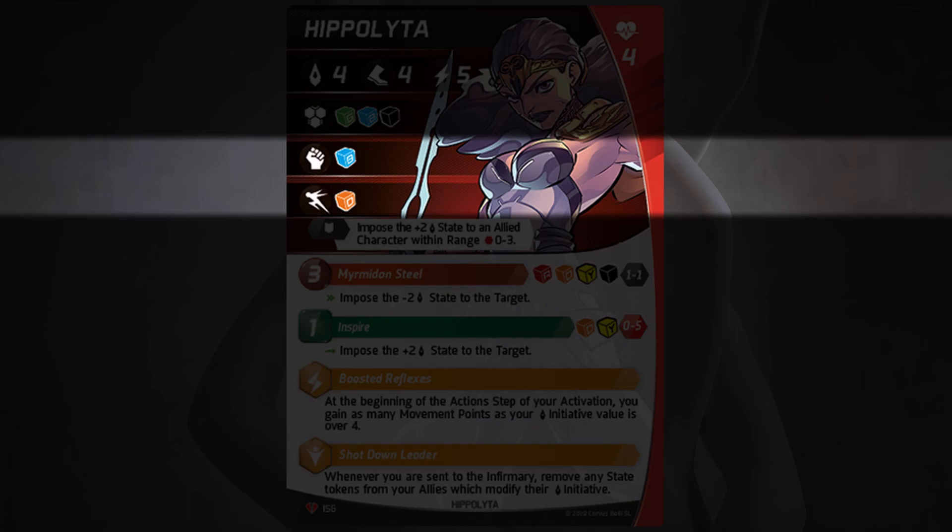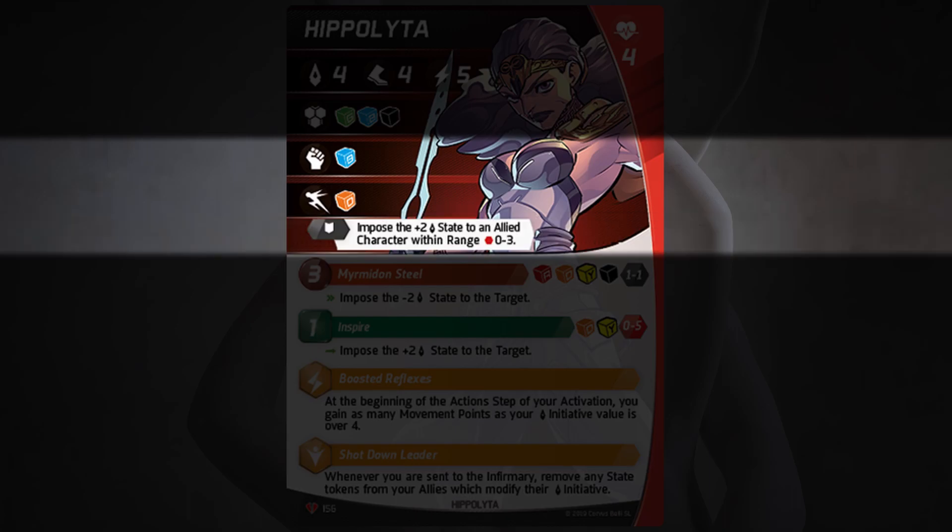Here's the fun thing though. If you look at her character switch for 1 shield, you can impose the plus 2 initiative state to an allied character within range 0-3, no line of sight required. She can give it to herself, and with her excellent defense, if you've got the defense to spend, go for it. But the fact that she can do this to someone up to 3 hexes away without line of sight — smoke's not going to bother her, walls won't bother her, being dazzled won't bother her. That's pretty awesome, considering boosting initiative is really the big thing that Hippolyta brings.